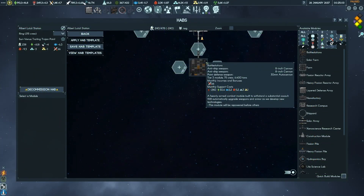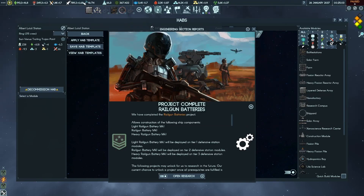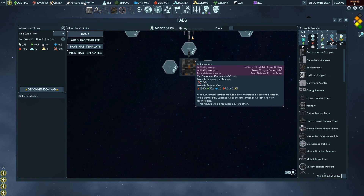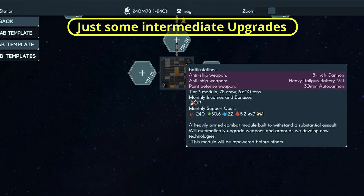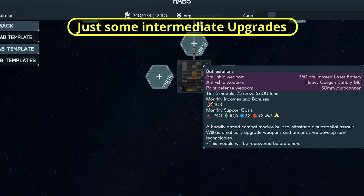The space station defense platform had initially auto cannons installed, and was upgraded by unlocking new weapon batteries and point defense systems by finishing the related engineering projects, up to the point where one ultraviolet phaser battery, one MK3 Colgan battery, and one point defense phaser turret were installed. Overall, it looks like station defense platforms always use the best available magnetic and laser weapon batteries and the best unlocked point defense system.